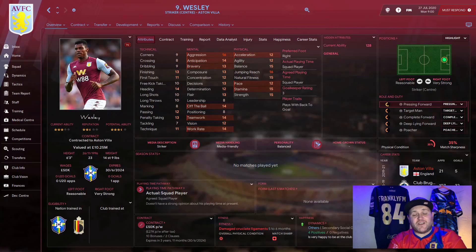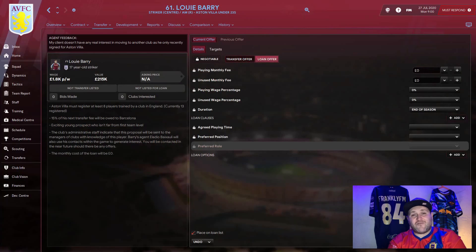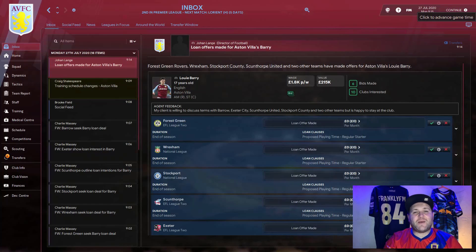In this first version, we're going to send Louis Barry out on loan. From the offer-clubs page, we lock in that we want him to be a regular starter wherever he goes — there's no point sending a player on loan just to sit on the bench. The whole point is for him to get the experience of being in a first team and around first-team players.